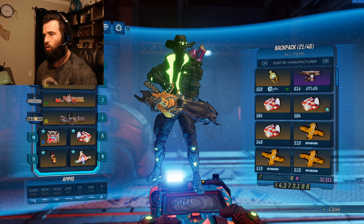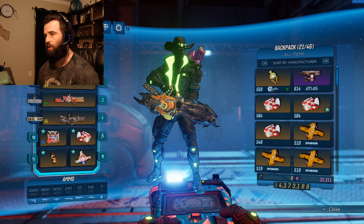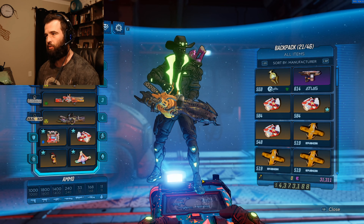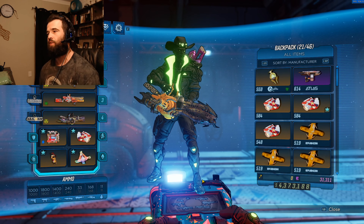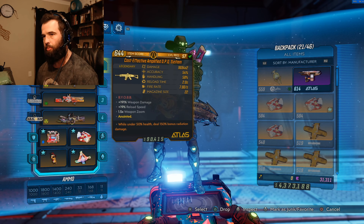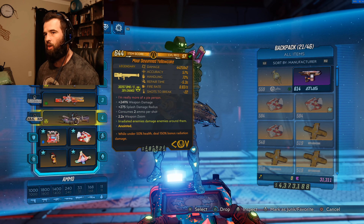Hey guys, quick update on my Zane Mayhem 10 build — I changed a few things which made it even better, especially for the Yellow Cake. The radius on that thing is incredible. I'm going to show you real quick and then a quick demonstration so you have an idea. The OPQ System — I'm just going to give you a rundown of all the weapons I'm using.